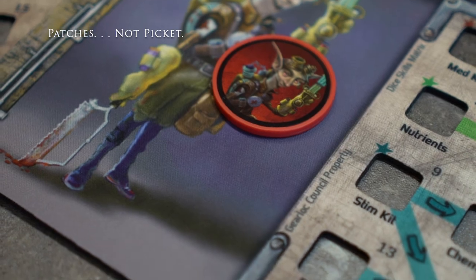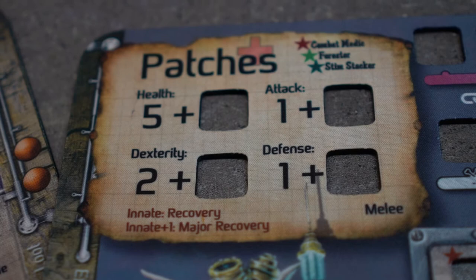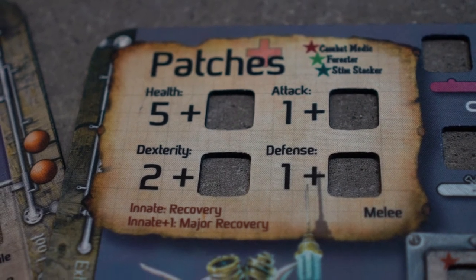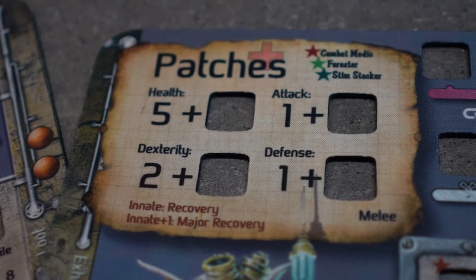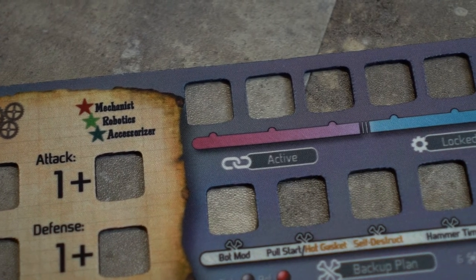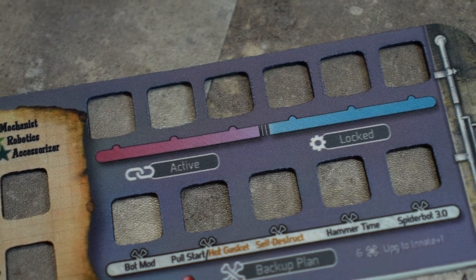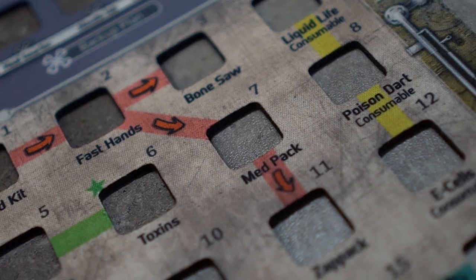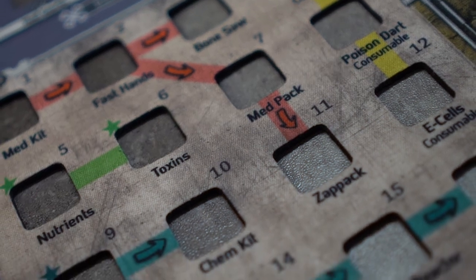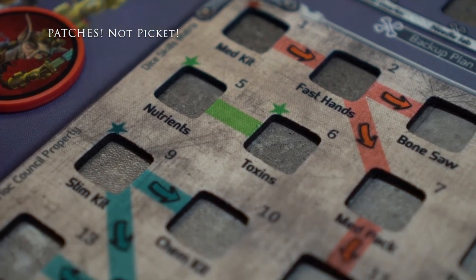Let's take a brief overview of the character mats. The top left shows the stat area — it shows the character's health, attack, dexterity, and defense levels. To the right shows the active dice and lock dice area as well as the backup plan, which we will talk about extensively in a different video. The largest part of the mat shows skills that each gear lock can gain through leveling up during the scenario. For example, Picket has skills focused on healing gear locks as well as poisons and melee attacks.